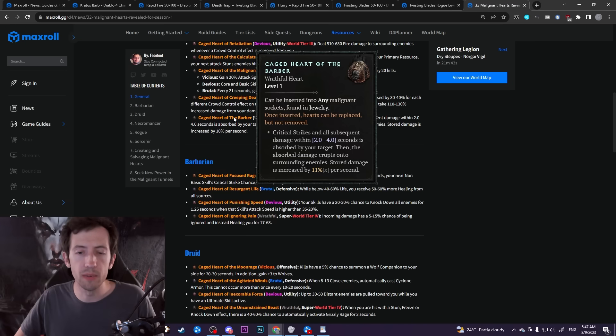So there were some bug fixes here. For example, it didn't work with stuff like inner sight. It also took all of the damage from your party members that were not using this heart. There was some really weird stuff going on, and that has been fixed. But more importantly, they fixed a lot more things than that.